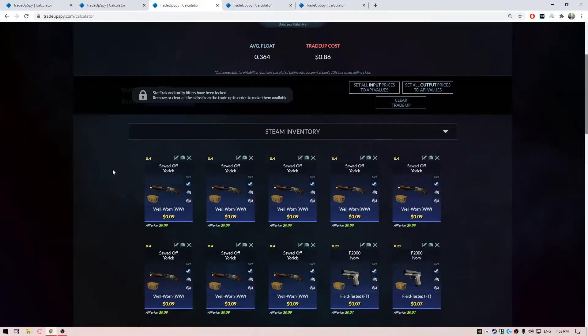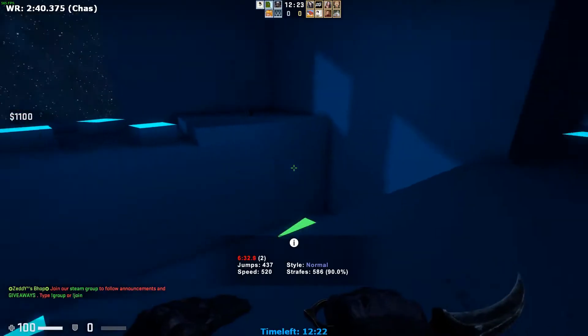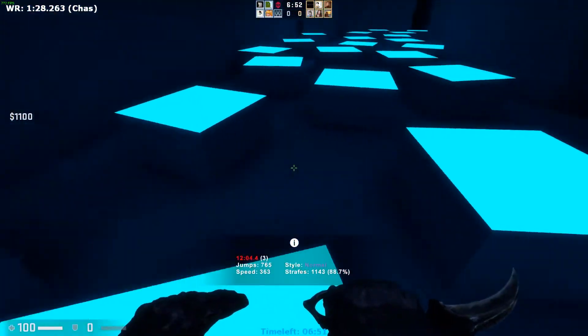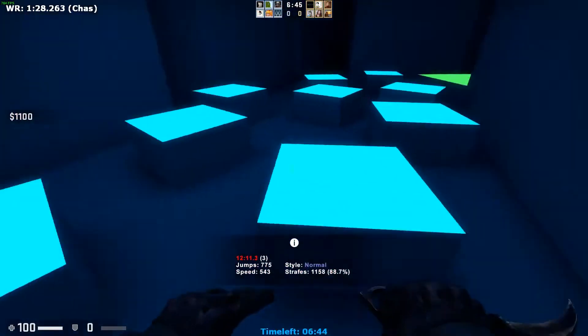The third trade-up is a Revolver Case trade-up once again — this is a spammable trade-up. We are doing an 8-to-split: eight Revolver Case skins with floats less than 0.4 (the floats really don't matter, so you can just buy them off the Steam market), and two Breakout skins with floats less than 0.22 — not a rare float, you can easily find them. The trade-up costs about 86 cents. For the outputs, any of the Revolver Case skins are going to be a profit ranging from 58 cents to 5 cents, while the Breakout skins are only about 13-15% and will be a loss ranging from 27 cents to 49 cents.